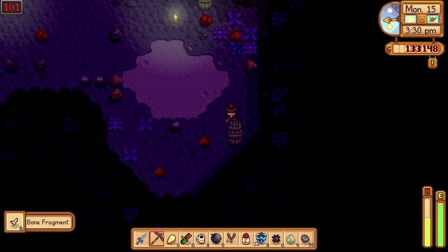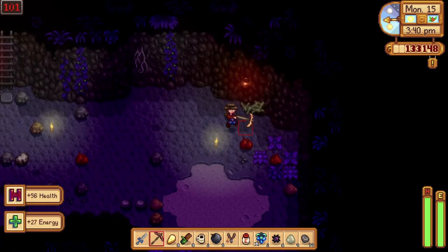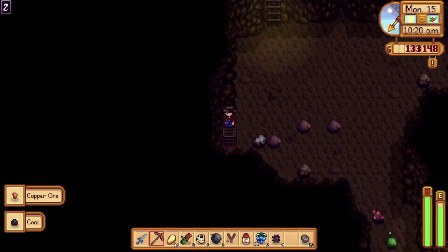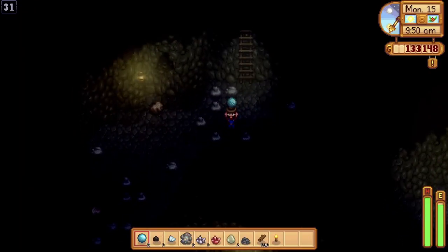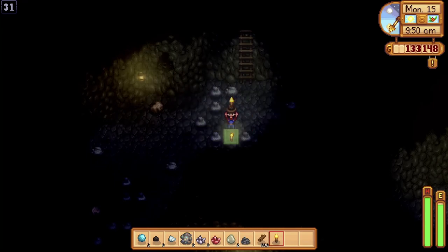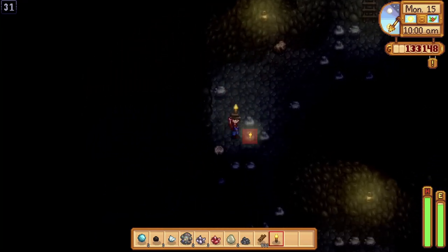Break the wooden barrels and chests because they hold something special inside — sometimes, or most of the time. Also, craft a torch and bring it to the mine because some levels are very, very dark.